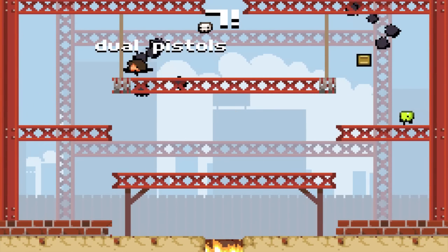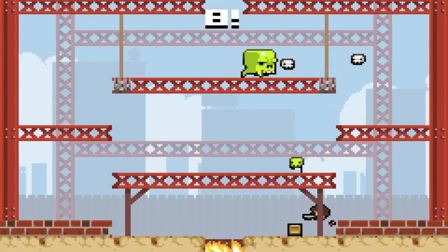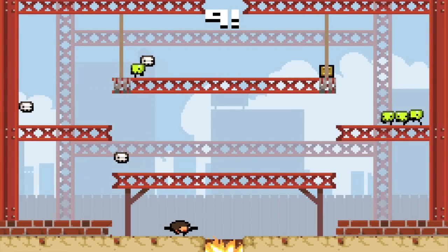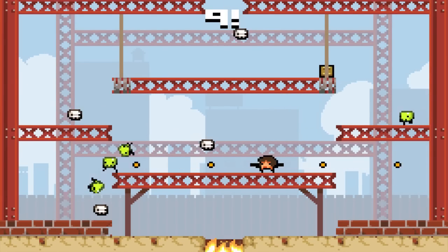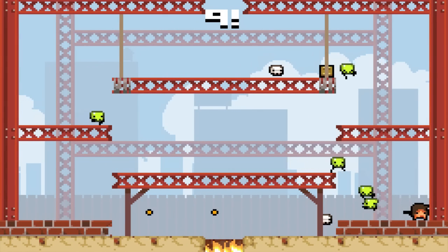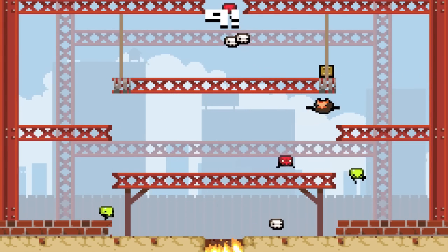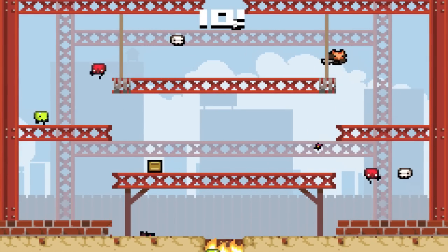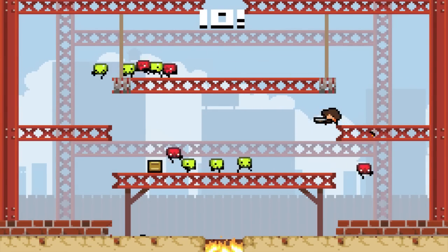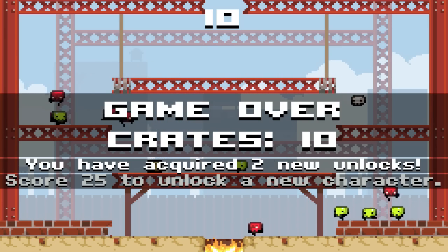Shotgun double shot — there we go! I cannot kill this guy with just pistols — oh wait, I did! The pistols are a bit more powered than I thought. I got through — holy crap, I was not expecting that. Shotgun — yes! 10! Holy crap, I like never get to 10. Seriously, never. But I got two unlocks and I got to 10!